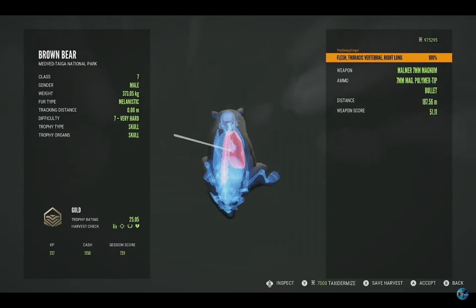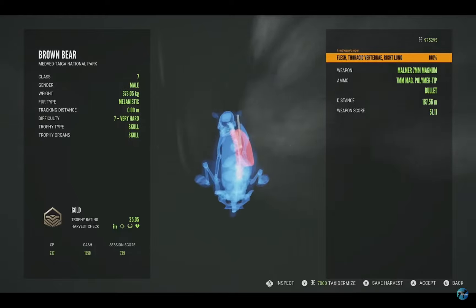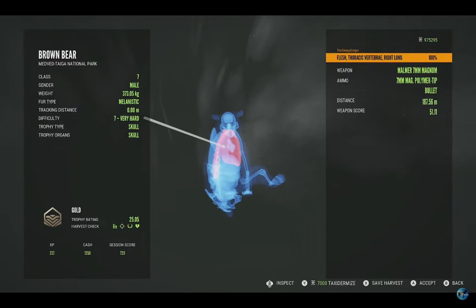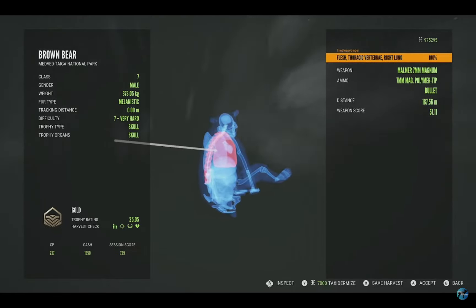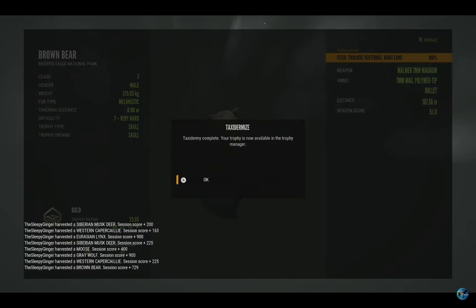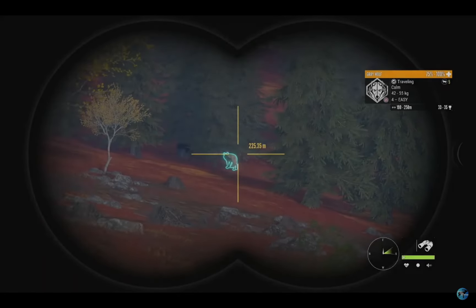Here's our level 7 brown bear, and as you can see he is super dark — that is because he is actually a melanistic! This is insane. He's a gold 25.05. When I saw him up there on the hill I noticed he looked darker, but I just assumed it was the lighting under the trees. It turns out he is a melanistic. Thoracic vertebrae and right lung at 187 meters — I will definitely take it. Let's get this guy taxidermied. This is my first rare brown bear.